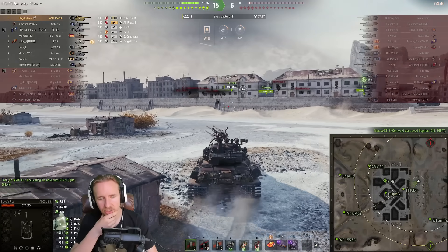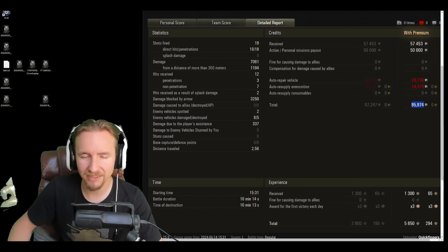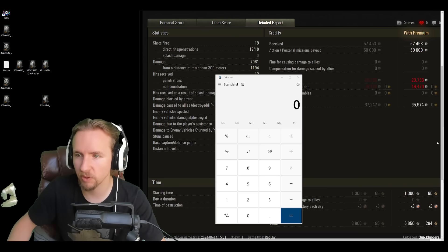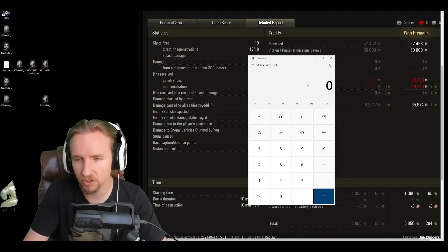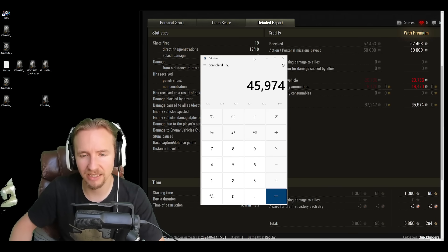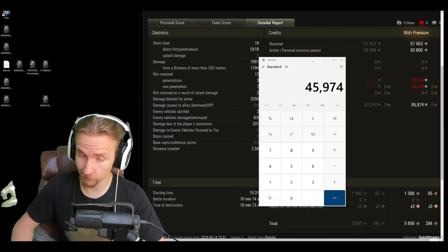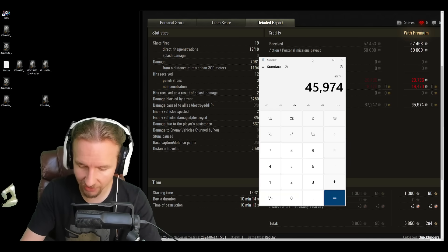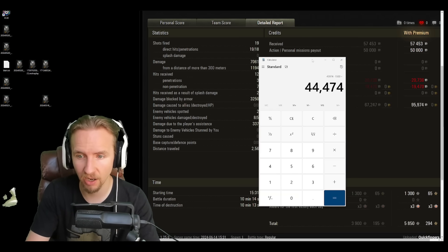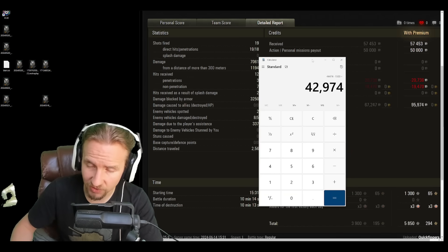So the question is: did we make much profit at tier 10? The answer is yes — but we made 95,000 credits partly because we also completed a daily mission that gave us 50,000 credits. In actuality, we made 45,974 credits profit in this battle. However, we also used a repair kit at 1,500 credits and a med kit at 1,500 credits (purchased at half price), bringing actual profit to 42,000 credits.